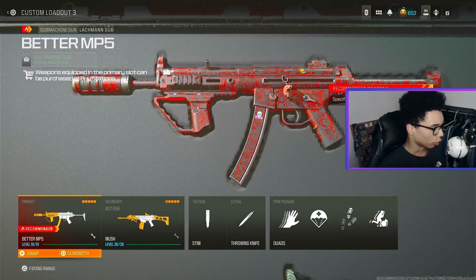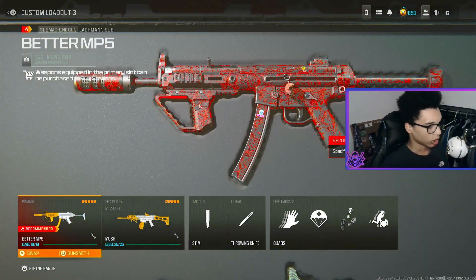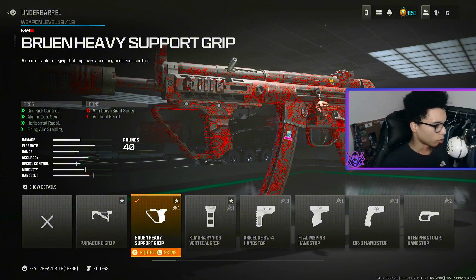For the fourth loadout we are using the Lockman Sub and the MTZ 556 together. Let's get into the Lockman class first. For the muzzle on the MP5 we are using the Zenith 35 Compensated Flash Hider for shot and radar pings, vertical recoil, horizontal recoil and fire aim stability. For the underbarrel we are using the Brewing Heavy Support Grip for gun kick control, aiming out of sway, horizontal recoil and fire aim stability.